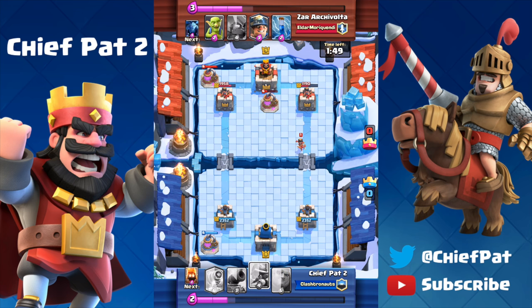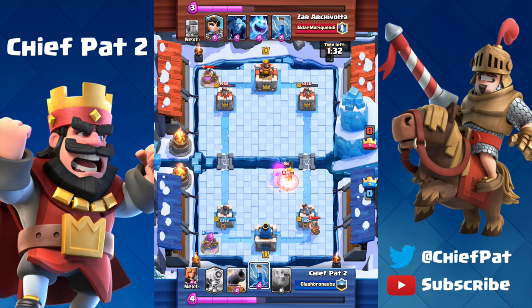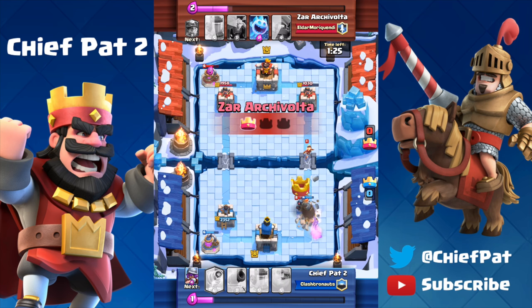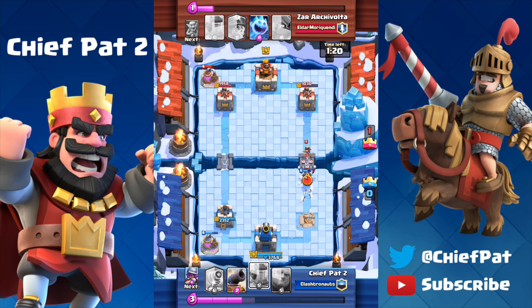One more Sparky shot on that right-hand tower spells the end of that side. Meanwhile bottom-left I play my Elixir Collector. Unfortunately he has a Princess, which is really annoying for this deck, so I play a Musketeer as my Princess counter. The Musketeer meets her maker with the mini P.E.K.K.A and things get pretty ugly — there's almost nothing I can do against this push. Mini P.E.K.K.A and Miner go absolutely ham, and he even plays an additional Zap spell. That was just a product of him having such a massive Elixir lead.